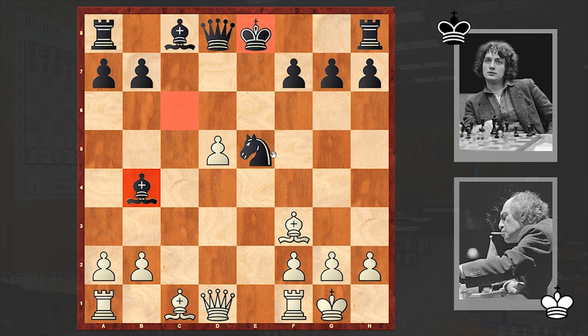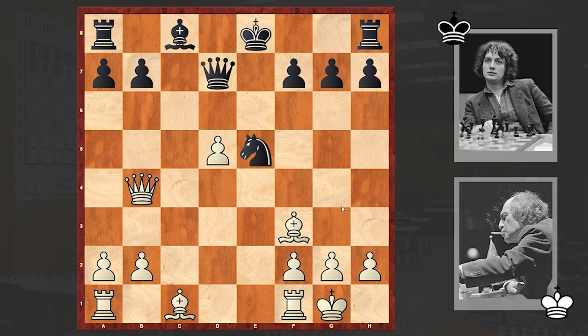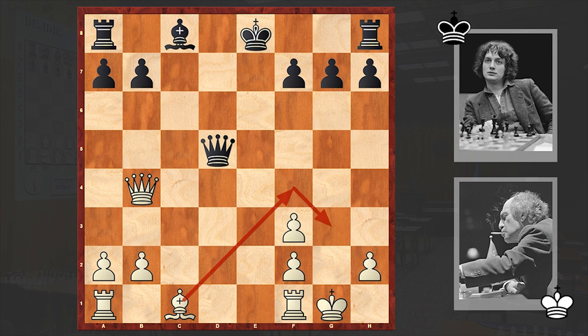Nxe5 by Timman, and we have Qa4 check, which allows Tal to win back the sacrificed pawn. Knight takes f3 — this move allows black to damage white's kingside pawn structure and win back the pawn, thus materially equalizing. But in this position, who counts material? The black king is in the center, and you are playing against Mikhail Tal — this is going to end up catastrophically.